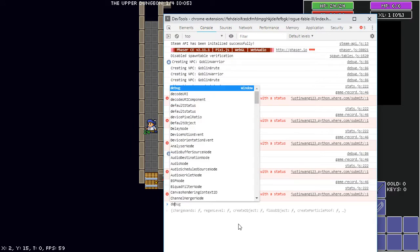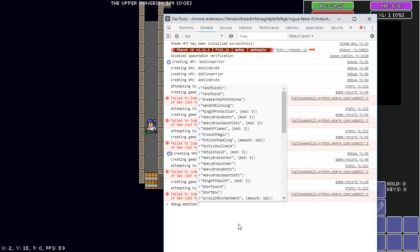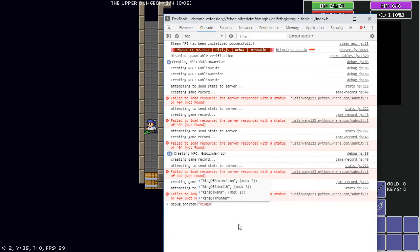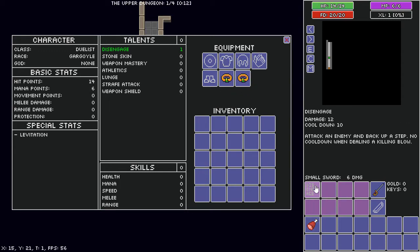The way you give yourself an item is debug.addItem — the capitalization is important. Ring of Learning. Give that to myself. So what these do is increase the experience but reduce the hit points. And I'm a Gargoyle, so this is going to be quite interesting.